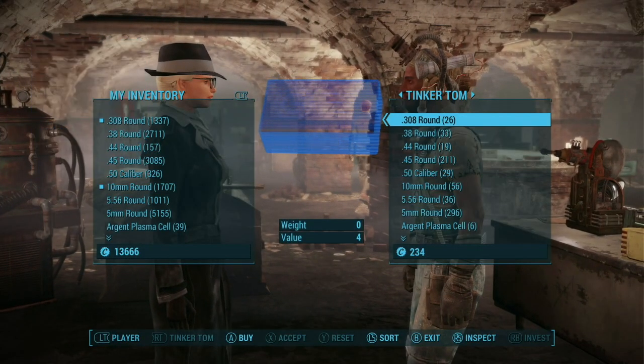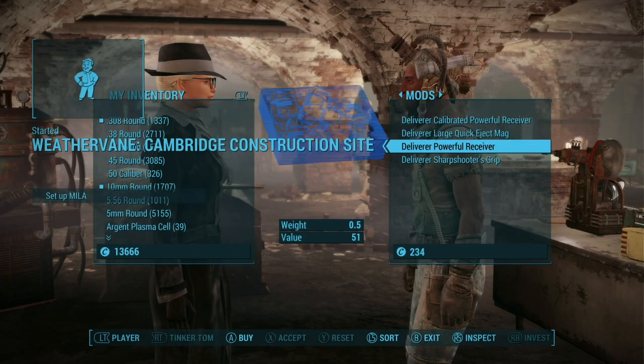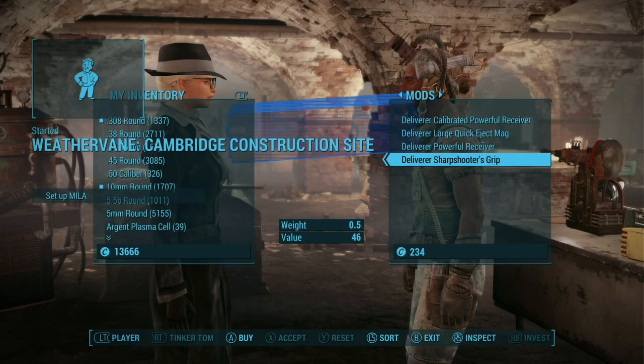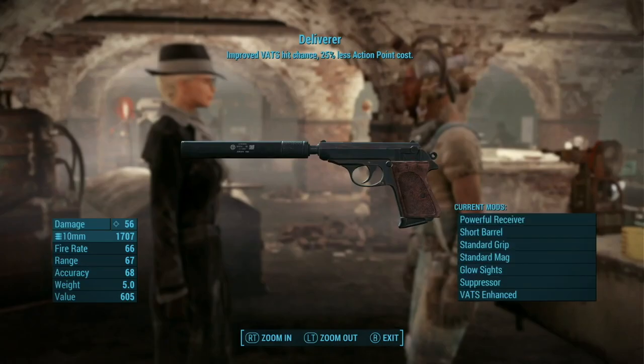Let's see what he has. Large quick and jacked powerful receiver, sharpshooter grip. Let's see what our Deliverer has on it — powerful short barrel, standard grip, standard mag. We could get the big mag and the sharpshooter grip.